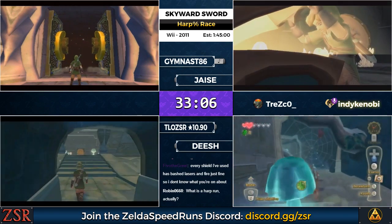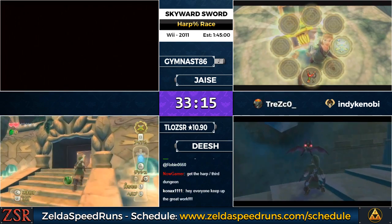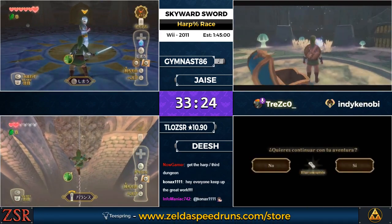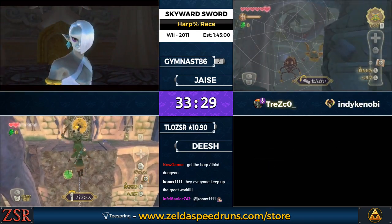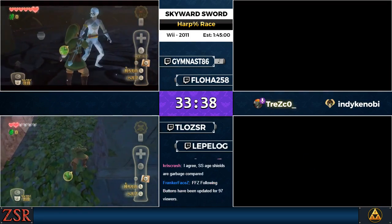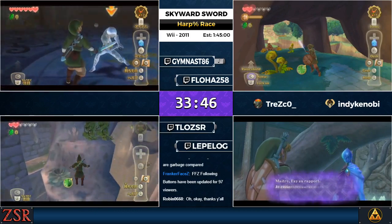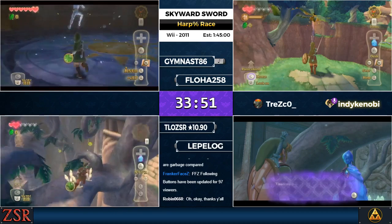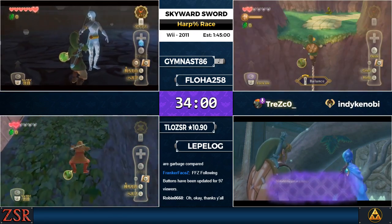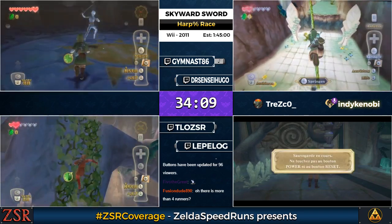Dish has made it into Skyview. Let's put in Flora and see how his stream goes — oh, nice slideshow on Flora's part. Let's get Dr. Sensei Hugo instead. That's way better. Jim got through Ghirahim without much trouble, so he'll be heading to pick up the Ruby Tablet, which gives us access to Eldin. Eldin is where we're going to see our first RBM. Dr. Sensei Hugo appears to be using a camera to capture the game, and the capture is absolutely outstanding.